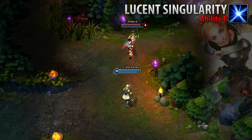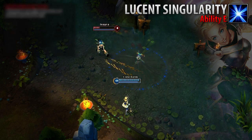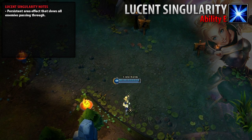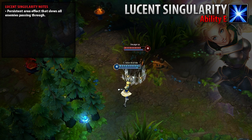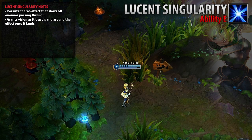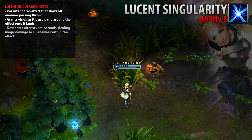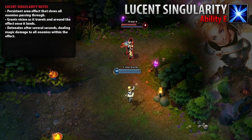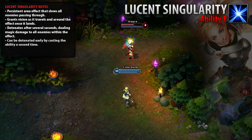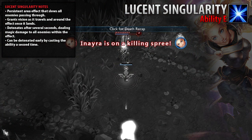Lux's Lucent Singularity creates a singularity of light that lasts for several seconds. Any units inside are moderately slowed, though the slow wears off quickly upon leaving the area. When cast, vision is briefly granted along the path between Lux and the targeted area. The singularity itself also grants vision over the duration, and this vision covers a larger area than the singularity itself. After several seconds, the singularity detonates dealing magic damage to any units still in the area. Alternatively, Lux can detonate it early by activating the ability a second time, provided crowd controls do not prevent her from casting. If Lux dies while Lucent Singularity is active, it will instantly detonate dealing damage.